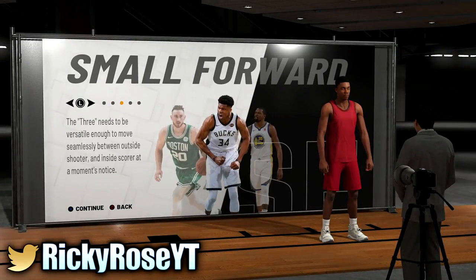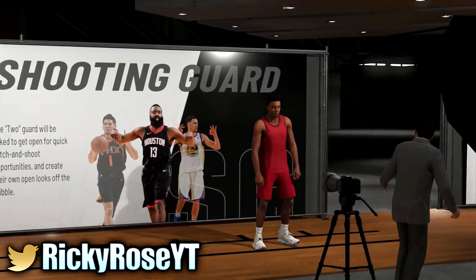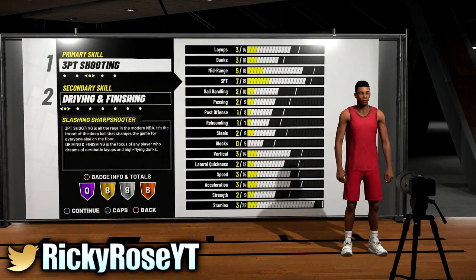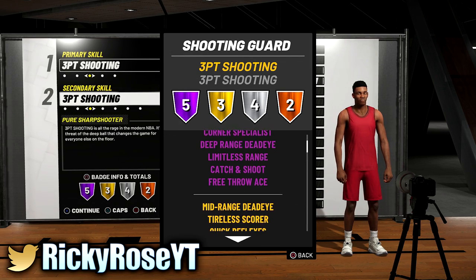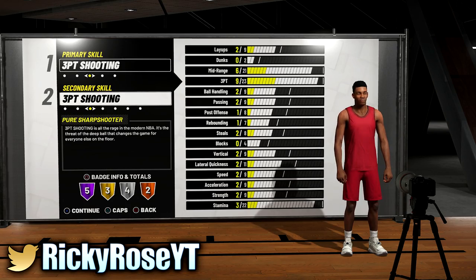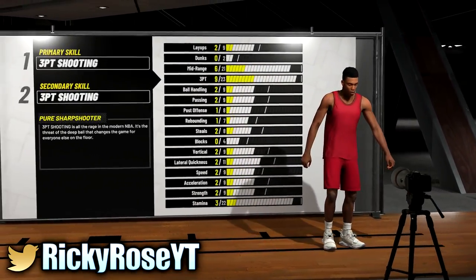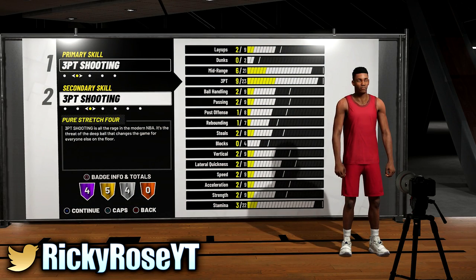Now onto the next build — I'm going to talk about the shooting guard and power forward, because this is the build I use personally. I'll show you both, along with the badges. Keep in mind this plays to your play style. For a pure sharp, a shooting guard will have better badges than a point guard. Sharps all the way. I'll also show the power forward. If you make a center as a pure sharp, your three-point rating is going to be like a 60 — I'm not trying to deal with that.